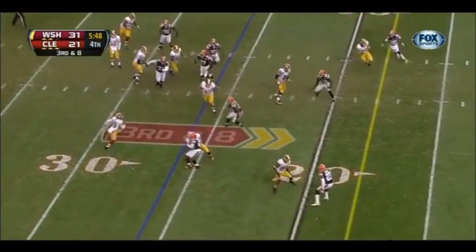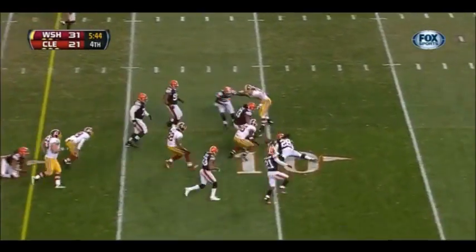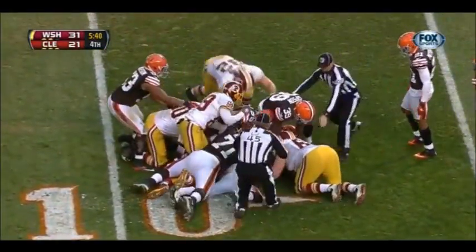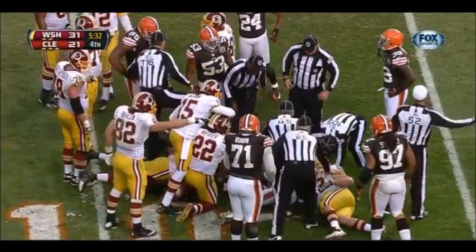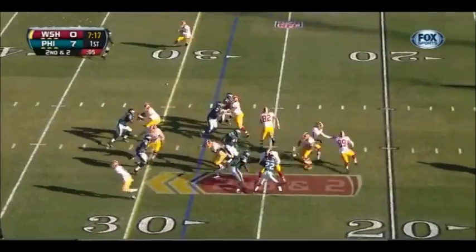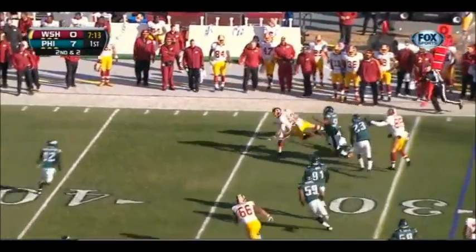Third and eight, wide receiver screen for the man that can move. He fumbles the ball — loose ball, it's still loose. The Redskins may have recovered it. This is a huge possession, and it retains Redskins. Call the pass play again of eight, and on the end of the round it's Santana Moss, and they'll get it up for a first down.